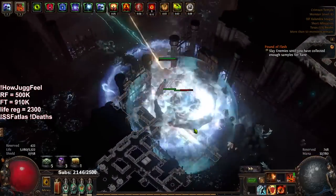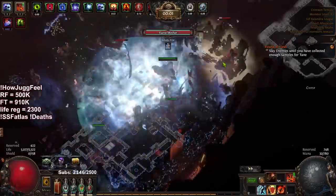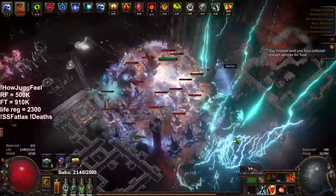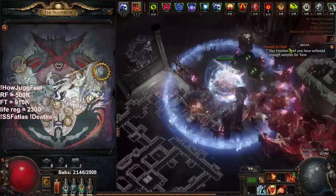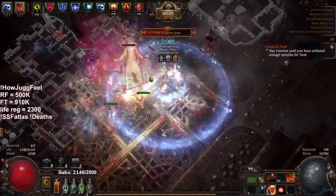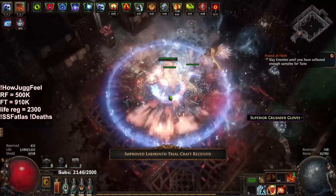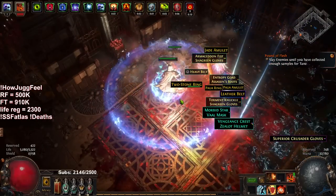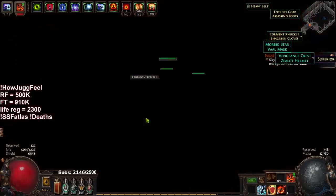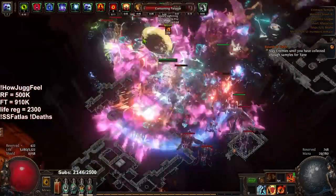I've dropped the Unyielding ascendancy node — the AoE per endurance charge — and instead opted for a speedier setup by taking Unstoppable. That also lets me switch my pantheon to Arakaali, because Unstoppable means even if you're frozen you're not affected by freeze. Single target on this character feels really good now. I'd say we're sitting at about 2.8 million boss damage, which is not bad considering how tanky the character is.